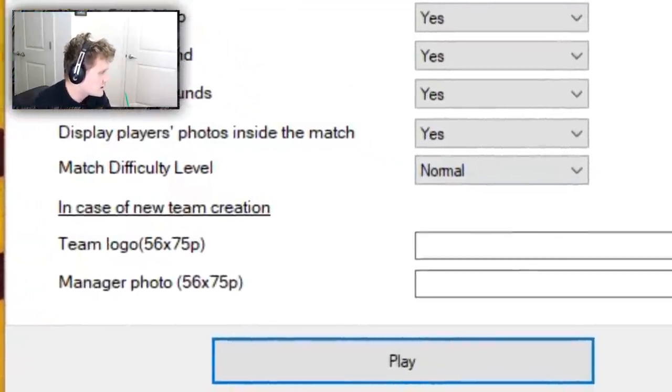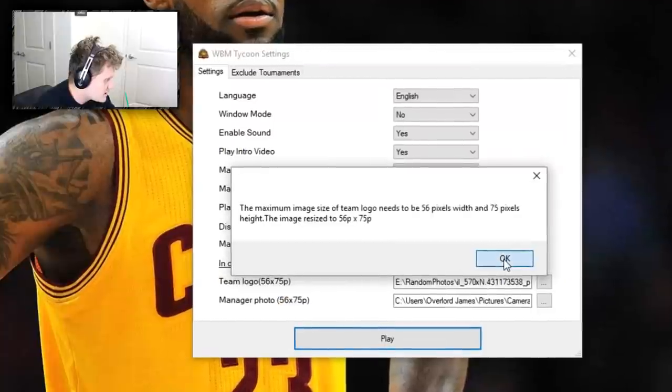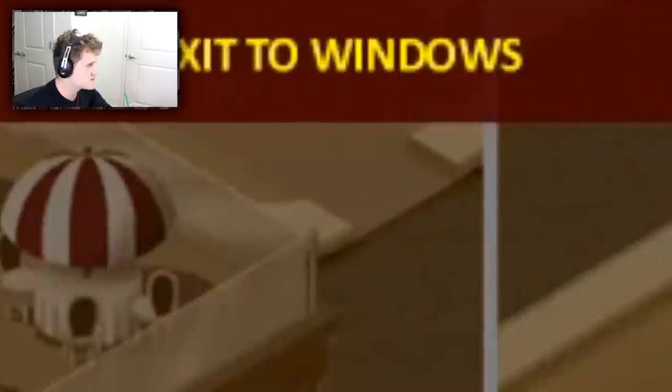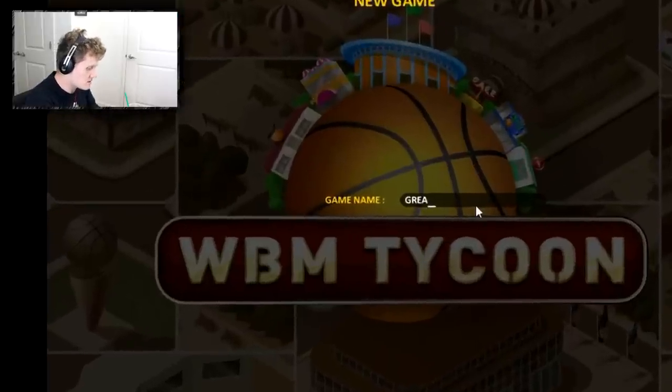For the team photo, let's use this picture of a French bulldog. For the manager photo, let's see if we have any good photos of me — I tried taking this photo for a thumbnail so maybe this will work. It has to be the exact height — and it just cancelled the whole thing. Whatever. Here we are with World Basketball Tycoon. The game is running at such a low resolution. Where is the options menu? Okay, we're starting a new game. We'll name this game 'Great Game.'